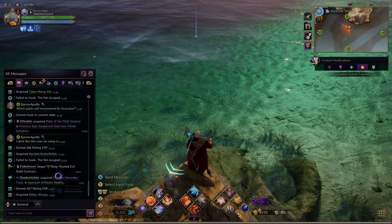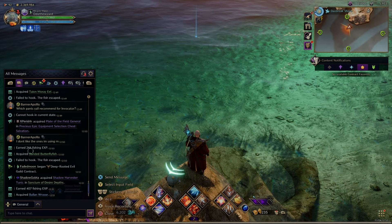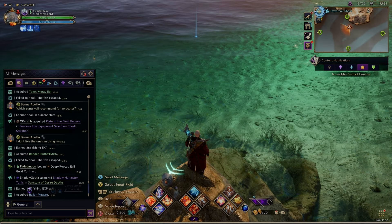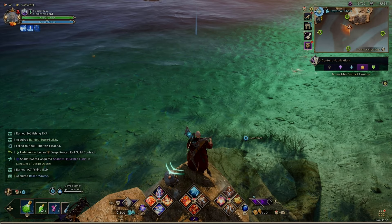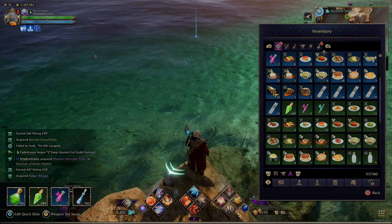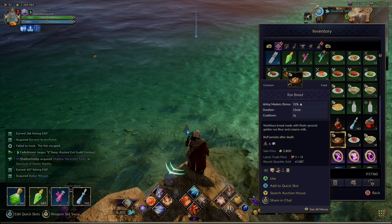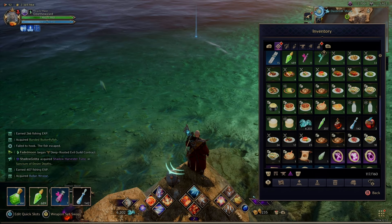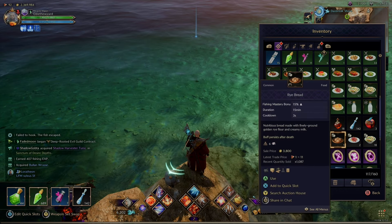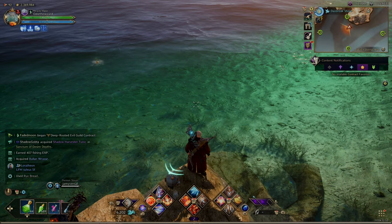So right here in the catch results, we got a butterfly fish for 266 experience and a Bayland Rassi for 407 experience. What we're going to do now is eat the fishing experience food — looks like we have a 15-minute buff. I also eat any of those with only one stack to clear inventory space. Let's catch a couple more fish and see what happens.